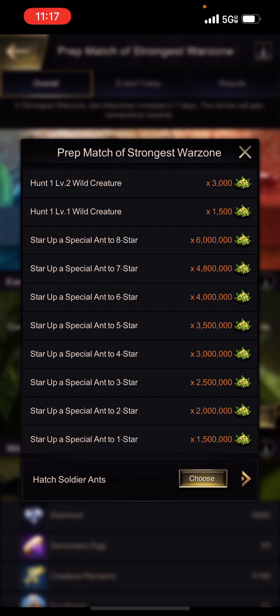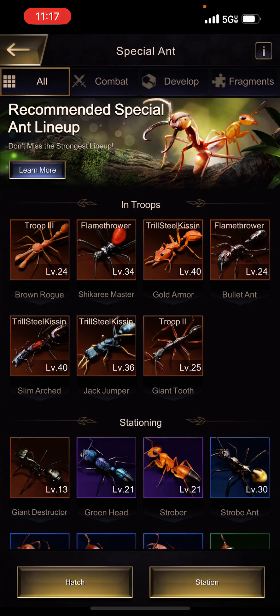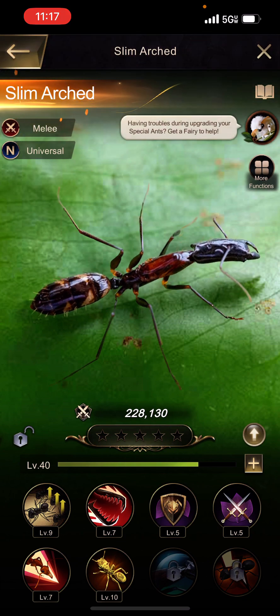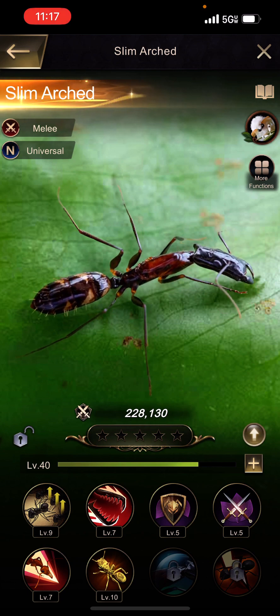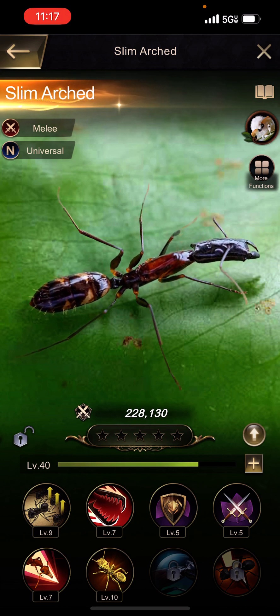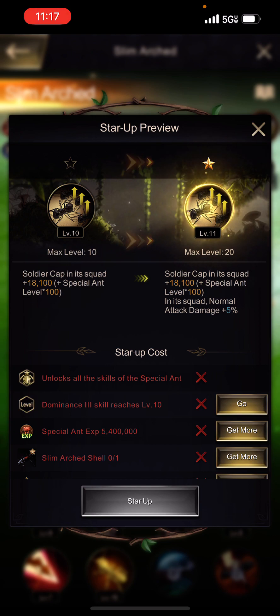They also have 'Star Up a Special Ant,' which gives a lot of points because it is very difficult to star up a special ant. Going to the special ant column, I'll choose my Slim Arched Ant. You can see I have six skills unlocked and two still locked, with stars above the experience bar that are not shaded in because this ant is not starred up. The star-up preview shows the costs required.